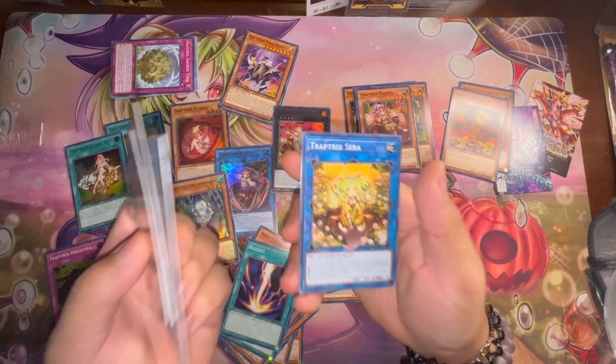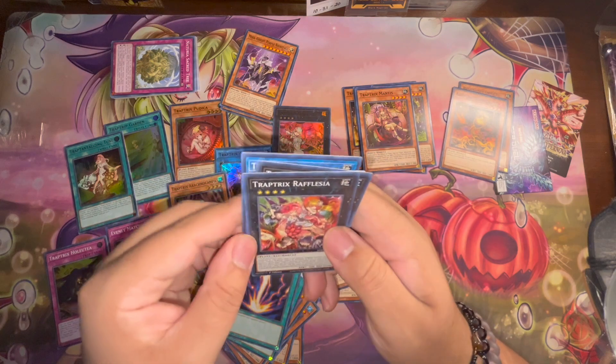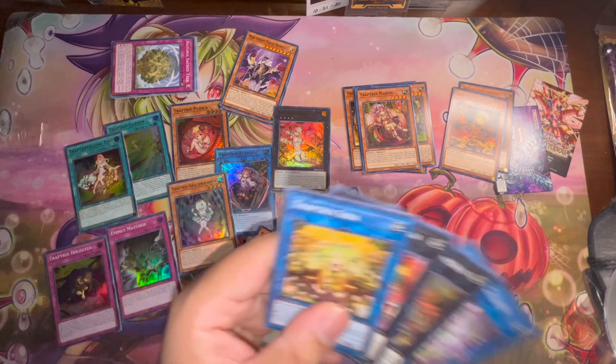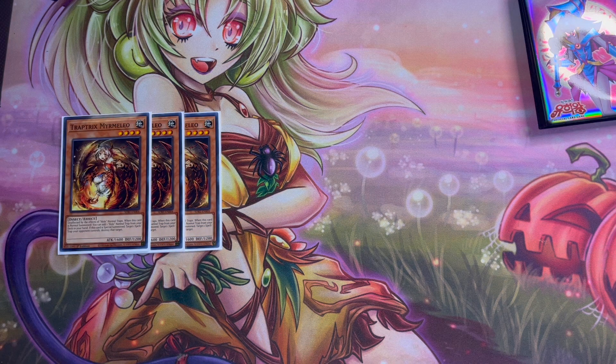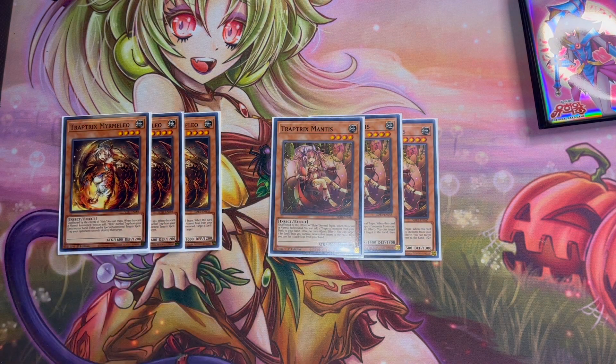Now for the deck profile — we are playing triple copies of Marmelio and triple copies of Mantis, these are the best names of the deck so max out on them. Marmelio lets you search any whole normal trap card from your deck, and if special summoned you can target and destroy one spell or trap your opponent controls. For Mantis, if normal summoned you add any Trap Trick monster from your deck to your hand, and once per turn as a quick effect you can return a set spell or trap you control to hand and reset one from hand. This helps because you can set back normal traps from your graveyard so your opponent doesn't know exactly where those trap cards are.